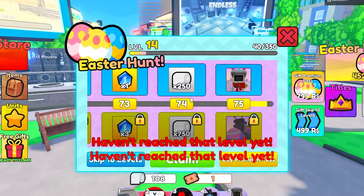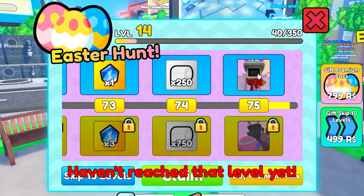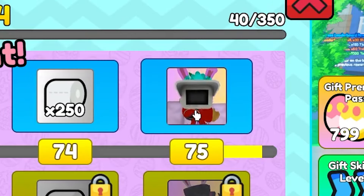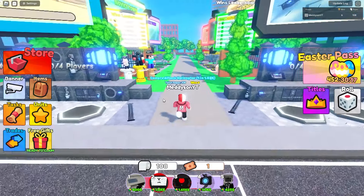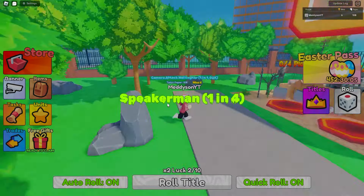Just so you know, they've added 25 more tiers to the Easter pass, which I don't have. And there's a new Titan thing and a new camera bunny thing. I mean, you're quite past Easter now. I wish I could play games and also roll at the same time because that would be amazing.